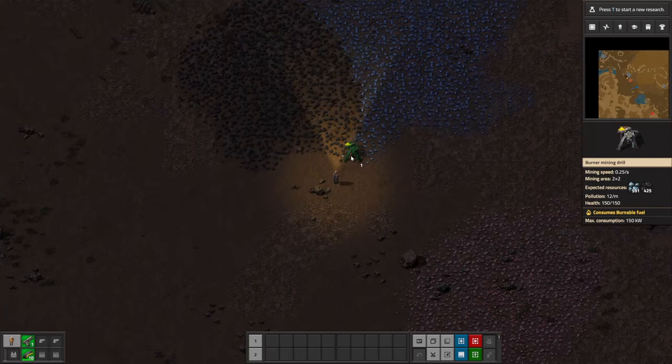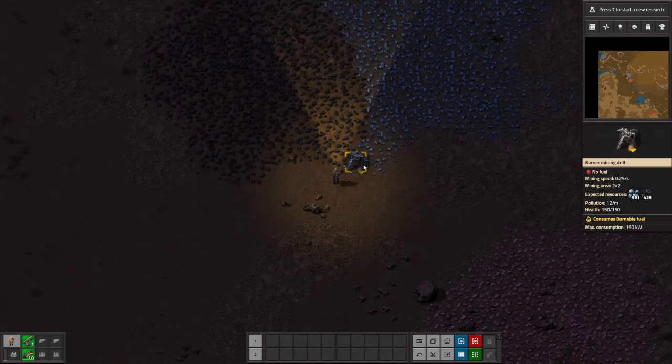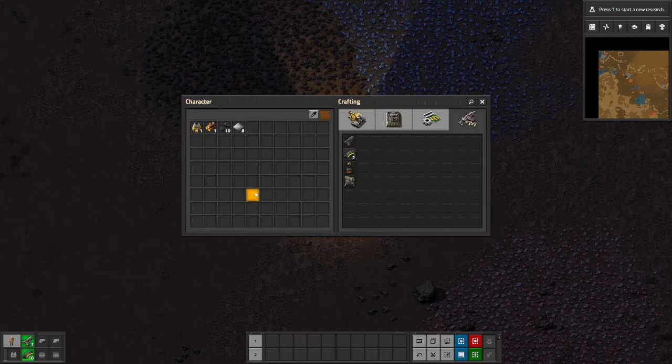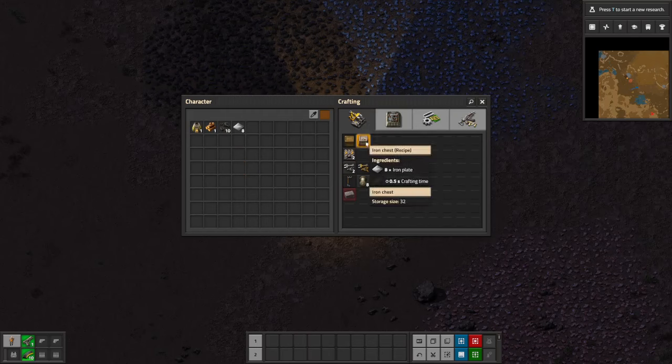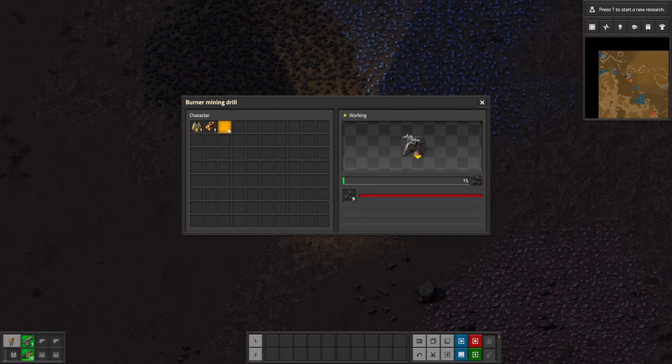Let's set up a burner mining drill. Anything with 'burner' on the front is powered by fuel — usually coal. You can use wood as well, but I'd recommend not doing so because wood is important for other things. You can see it's flashing because it doesn't have fuel. There's a little arrow pointing to where output will come out. Mining drills automatically put things into containers, so if we make an iron chest — a nice basic container — and put it where the arrow points, then add some coal, it's actually mining coal for us.